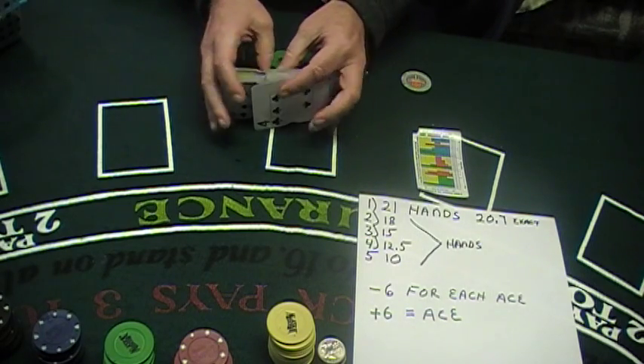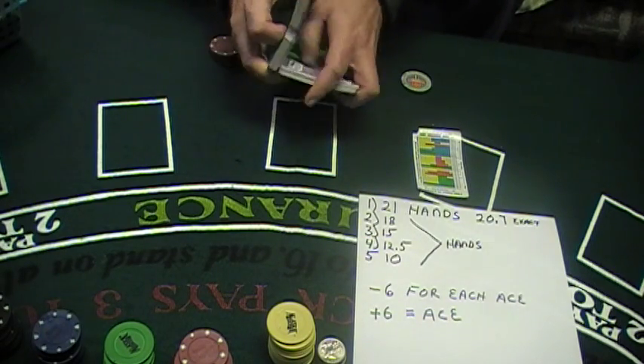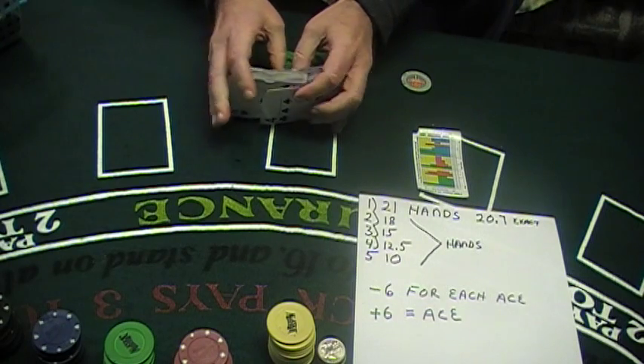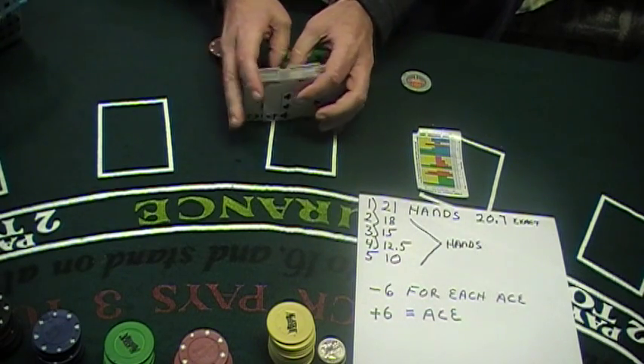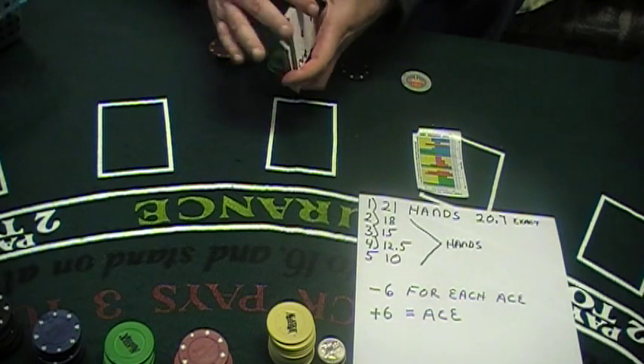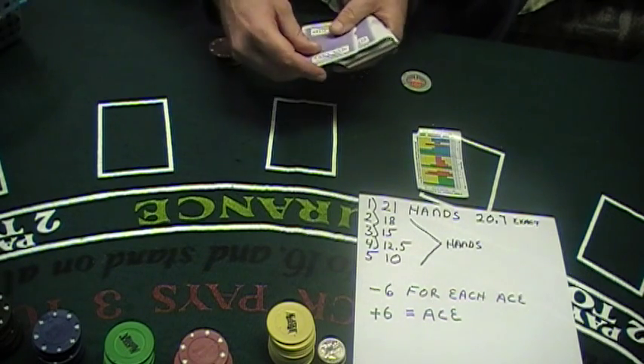Good evening. This is the J-Stat count and the Movie Maker AJ Casino page, using the controversial count which has got me in a lot of hot water with experts, even though mathematics proves it.